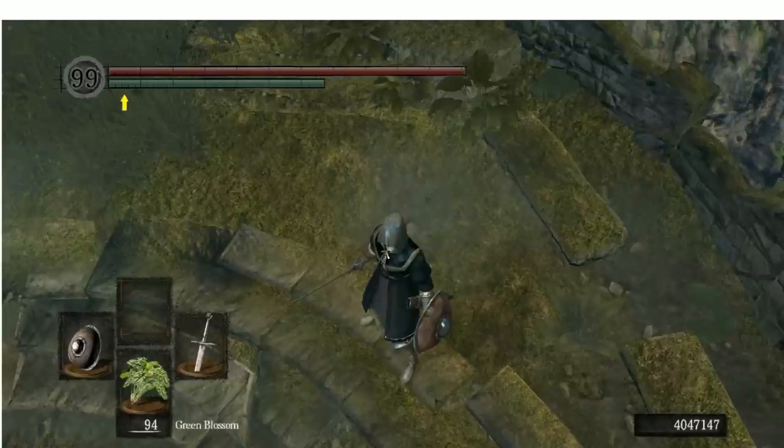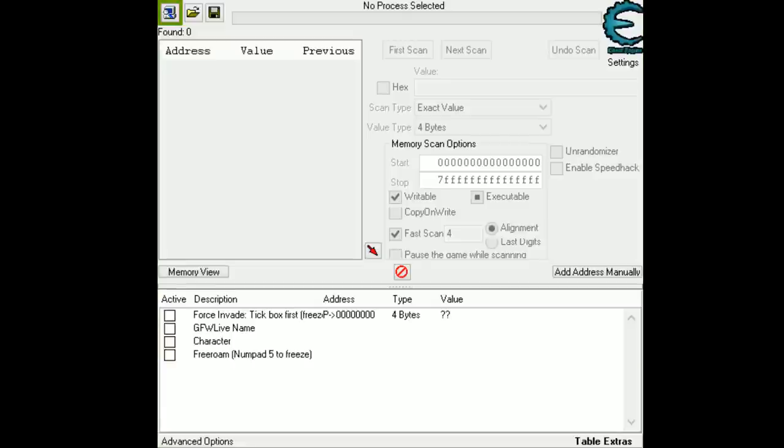Then you need a list with weapons and IDs to change them in Cheat Engine. I will link one in the description — the one you see in this video. And you need a table of course; open the table. You open the table and then click on the square — Data Exa.